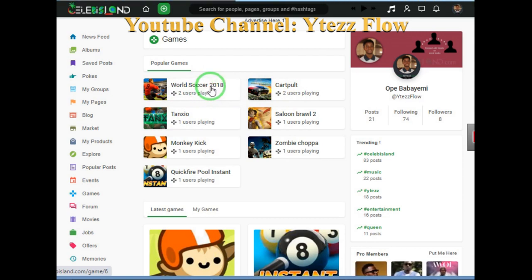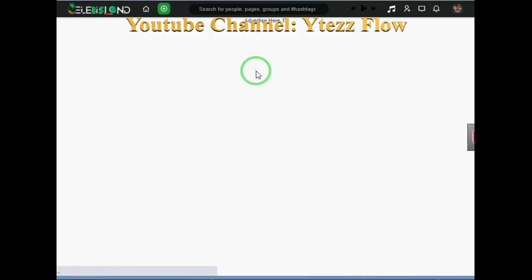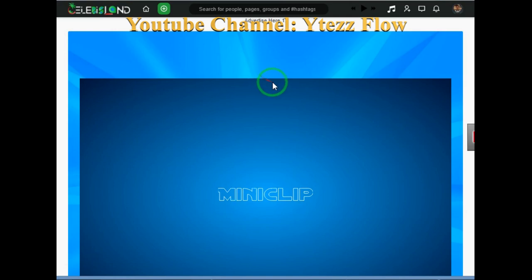I think it's loading - the network is a bit bad. Instagram was down for maybe like four hours. You just have to live inside Sellby Land - it's very interesting. So keep inviting people to the platform because it's really great. Okay, now it's perfect, let me click.